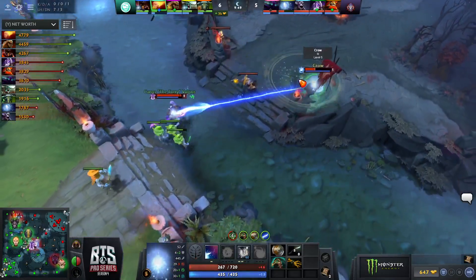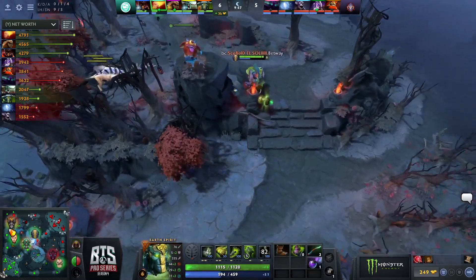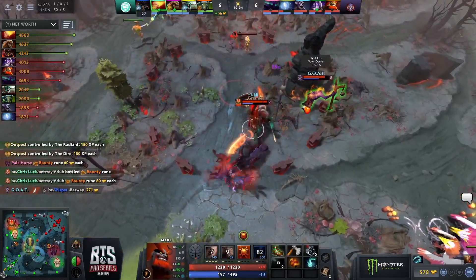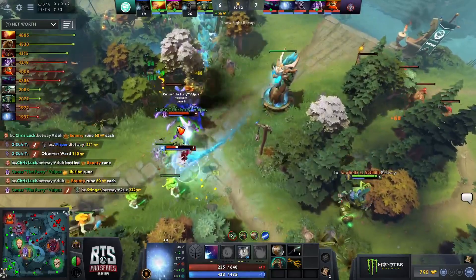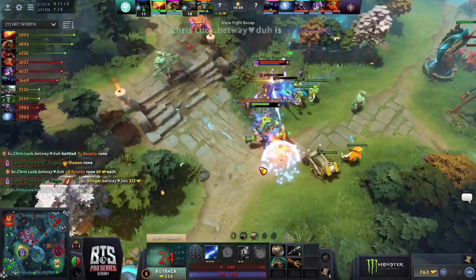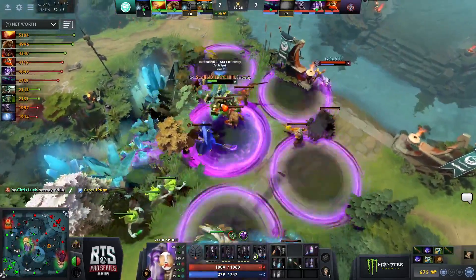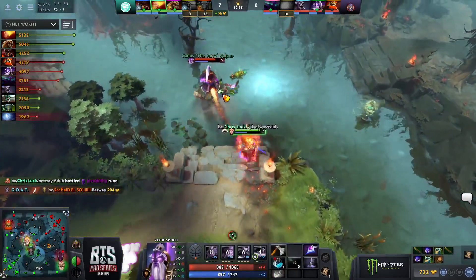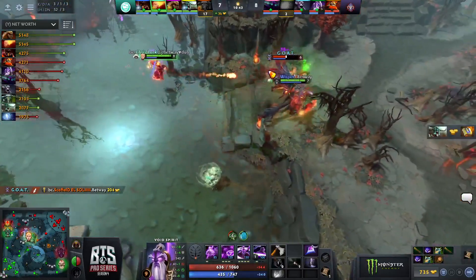He's probably going to go Sange and Yasha into a Satanic, or might just go straight movement speed then Abyssal Blade to close this out fast. You don't want to take this to the late game. Chris Luck's been found by the Haunt — the burst damage from Canis Vulpus plus the Blade Mail just evaporated him! A huge Magnetize bouncing between four heroes. The Death Ward comes down immediately — canceled by a nice boulder. But the Arena pins Stinger against the wall — they eventually get the IO.